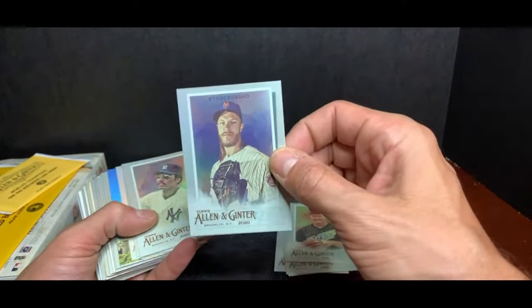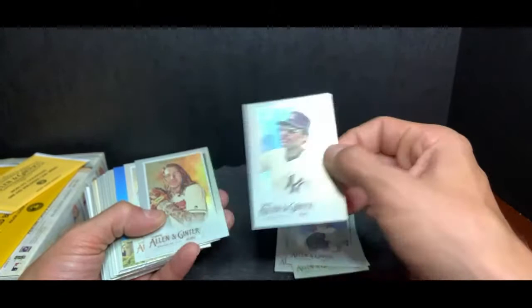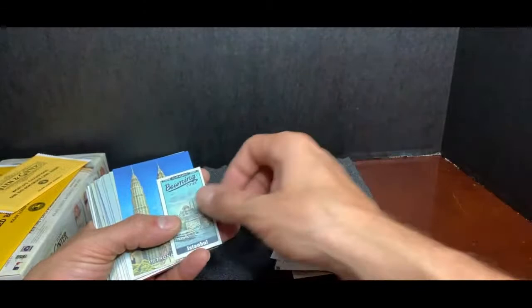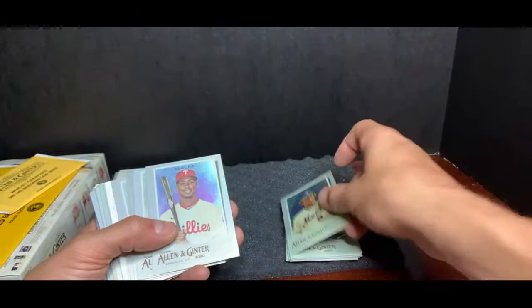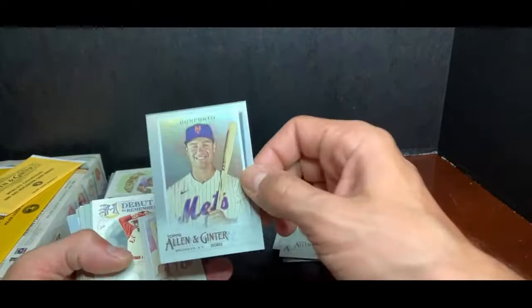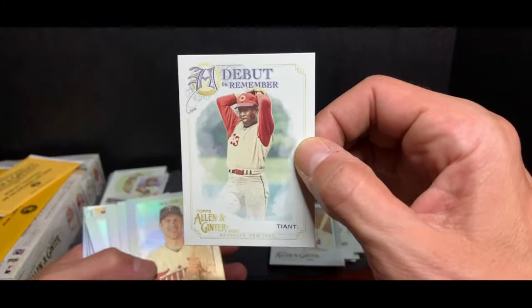Mariano Rivera again, New York Yankees. Wade Boggs, Tampa Bay Rays. Noah Syndergaard, New York Mets — these are pretty good, man, they feel well too. Mr. October, Reggie Jackson. Clevenger again, Cleveland Indians. Jermaine Dye — he was on the White Sox, good player back in the day. Istanbul — booming cities. Petronas Towers — we're getting a lot of unique cards as we predicted. George Brett, Kansas City Royals. Gary Carter, New York Mets. Juan Segura, Philadelphia Phillies. Calhoun Cole, Arizona Diamondbacks. Michael Conforto, New York Mets.